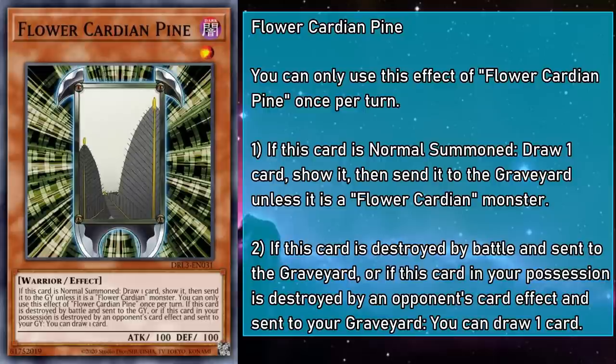In Koi Koi, if you reveal a card that doesn't have a matching suit in the play area, you have to donate it to the play area. At that point, you get to draw a card, and if that card matches a suit on board, you get to claim the pair — otherwise you have to pass your turn. So Normal Summoning Pine is like donating it to the play area, and you're hoping the card on top of your deck will pair with it. Otherwise you get nothing. It's a beautifully executed translation of design.